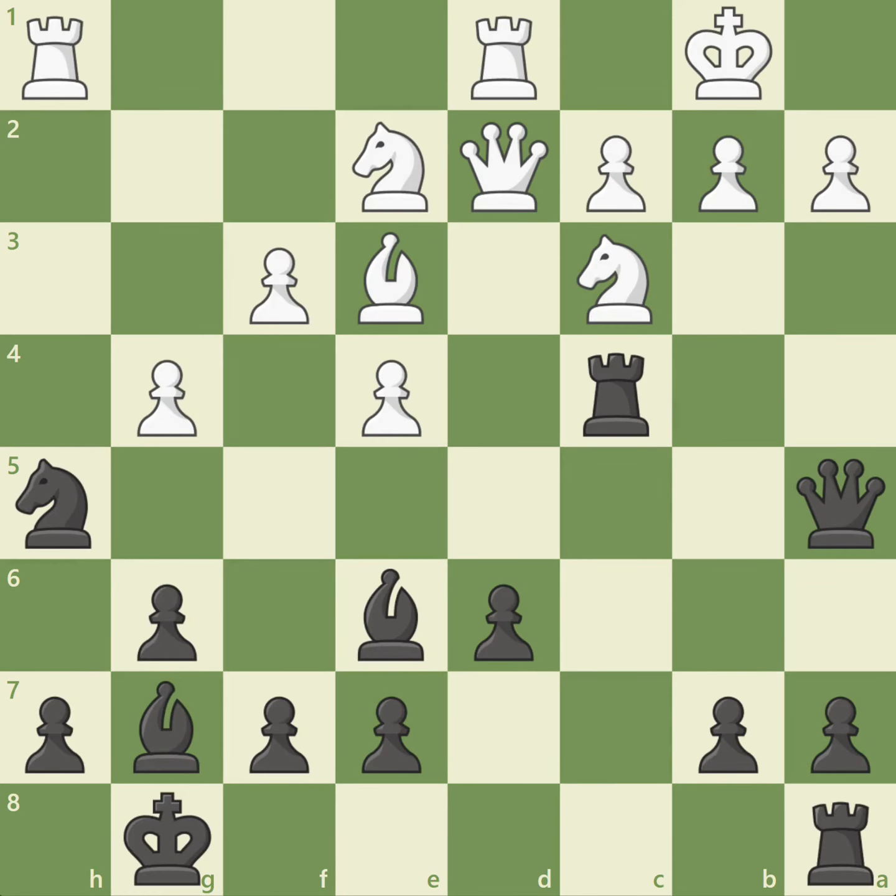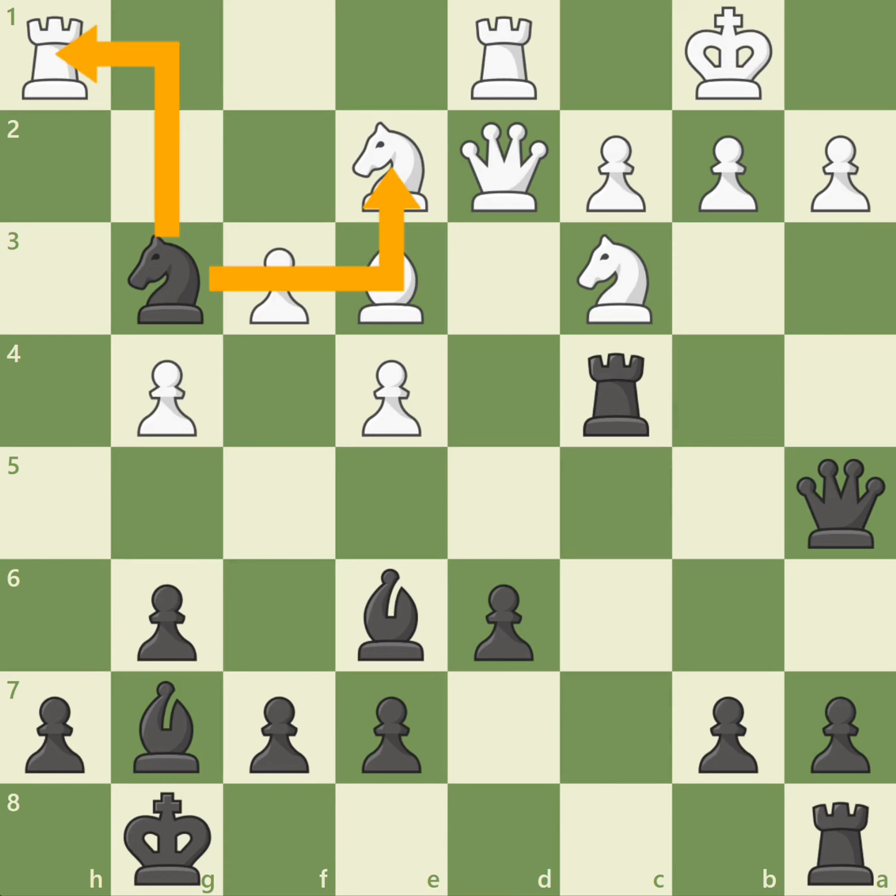In the game, black played the powerful move knight g3, attacking both the knight on e2 and rook on h1. If white moves the rook, black will simply capture the knight on e2, when white's knight on c3 loses its key protection. Black's two bishops, rook and queen will overwhelm white's defenses.